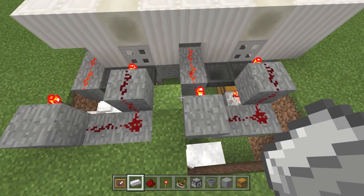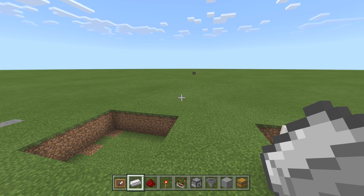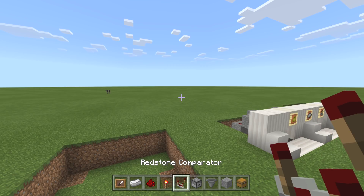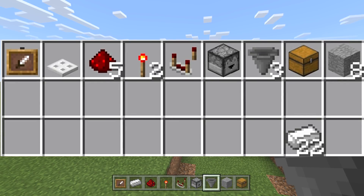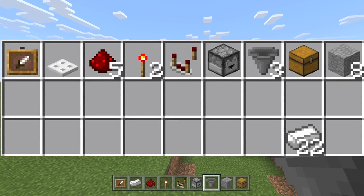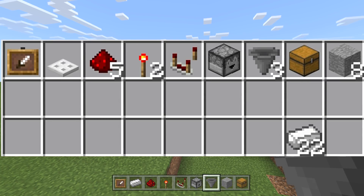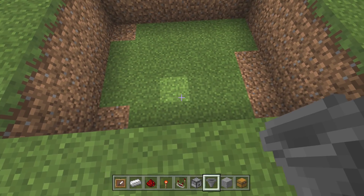You could tile this build — just keep them one apart because these will power each other, and powering each other is not good for this build. Here's what you need: at least one item frame if you want it to look pretty, one trapdoor, five redstone dust, two redstone torches, one comparator, one dispenser — not a dropper, do not bring a dropper — three hoppers, one chest, eight blocks of choice, and at least 22 of the payment block you're going to take.